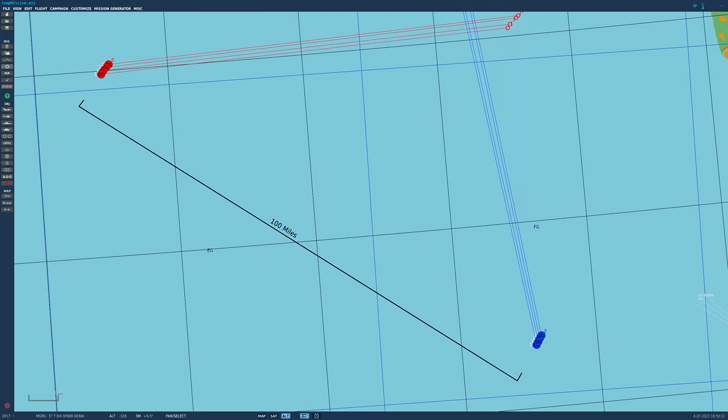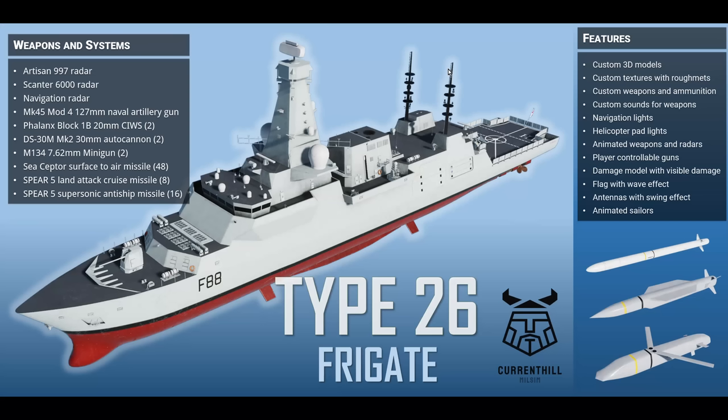Let's look at the ships in detail. First, the modified Type 26 Frigate. The sea scepters — there used to be 144, amazingly, in mushroom farms on the ship — that's down to 48. Replacing the missing ones appear to be the Spear 5 land attack cruise missile and Spear 5 supersonic anti-ship missile, 8 and 16 respectively. What CH has done is removed the sea scepters from the Mark 41 VLS where they were quad-packed, because the UK hadn't bought any anti-ship or land attack cruise missiles for the ship.